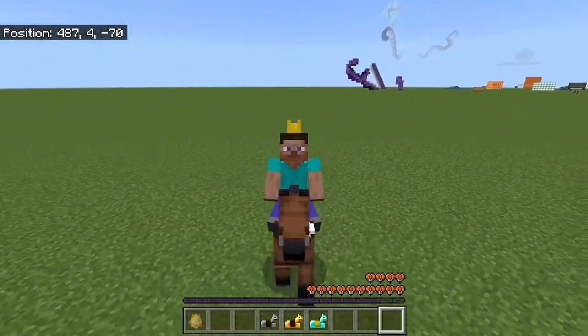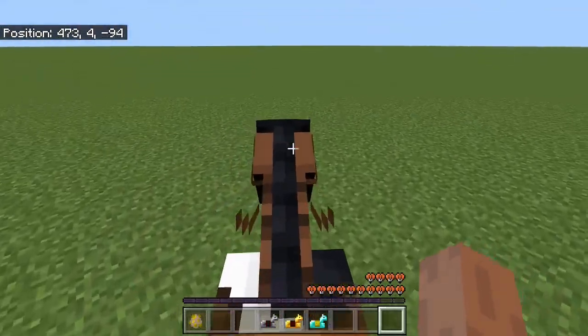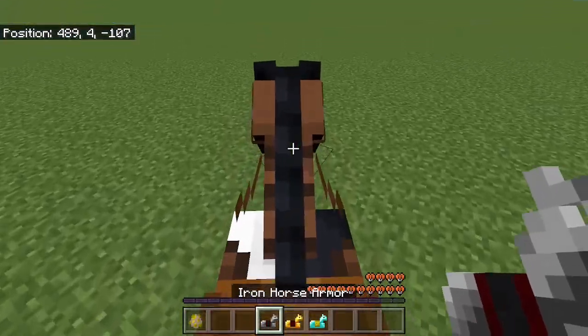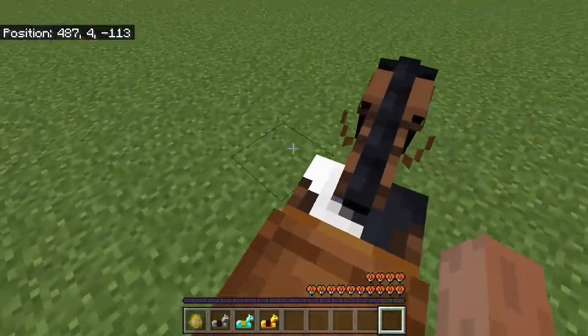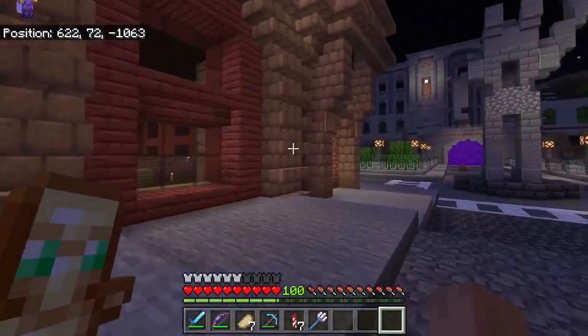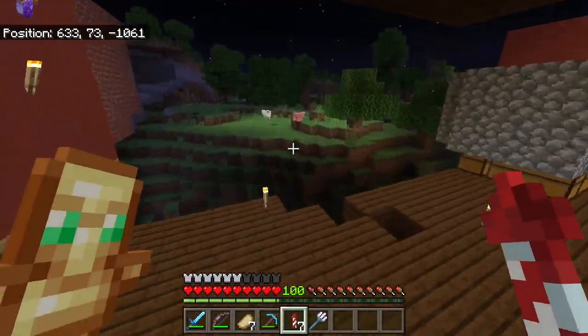I'm not entirely sure, but if I'm honest, these mob vote teaser trailers are being way more direct, at least for the majority of the things they're showing. There are certain things I'm still questioning, such as the armor type, but I'll give credit that these are way more specific as to what we can expect to see. Now we're settled with two out of the three separate mobs we could vote on.